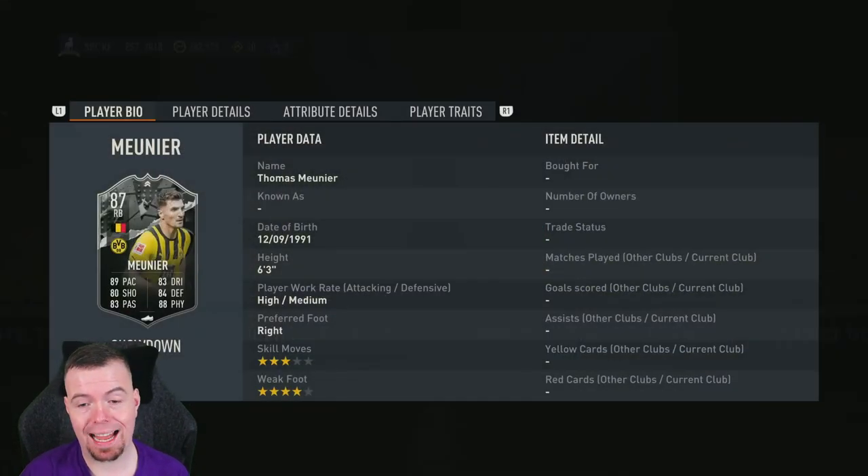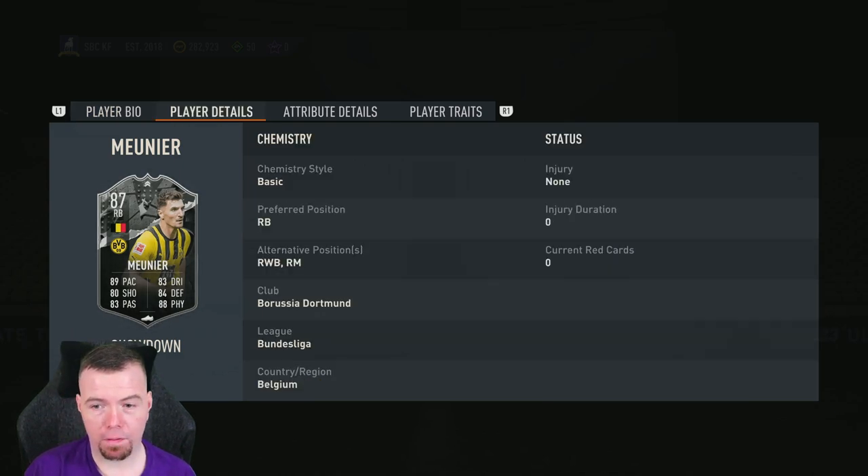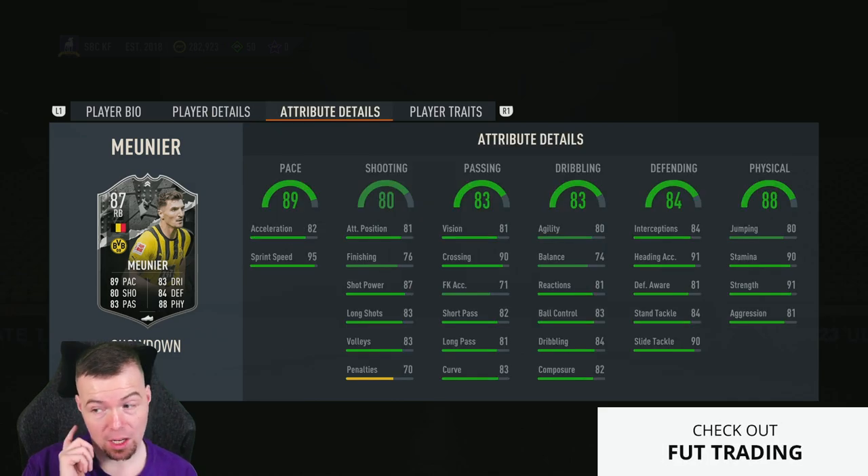We've got Munia — I still don't know if that's how you pronounce his name — but yeah, from Dortmund: 87-rated right back with 89 pace, 80 shooting, 83 passing, 83 dribbling, 84 defending, 88 physicality. He's an 87-rated holy club card, six foot three, high/medium work rates, three-star, four-star, and can play right wing back and right mid as well.